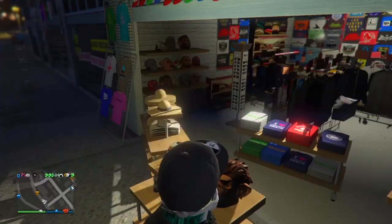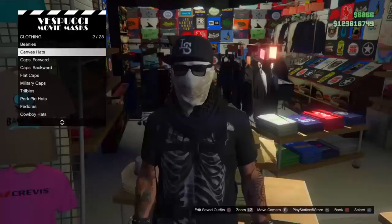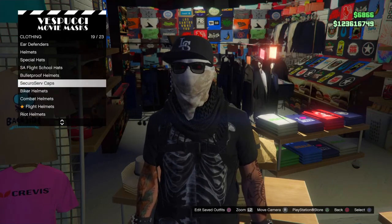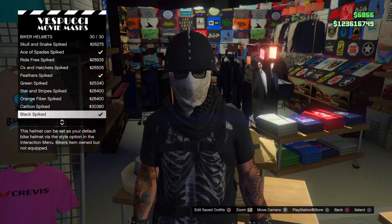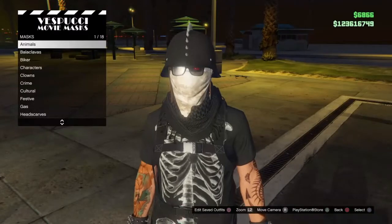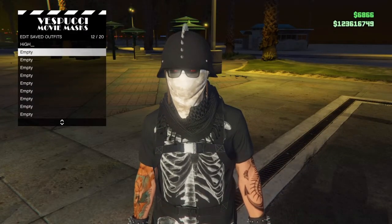Once you choose the bandana you like, come over to this section and go to biker helmets. You're gonna choose the black spike biker helmet. Once you do that, save the outfit in another slot — I'm just gonna name it GS.